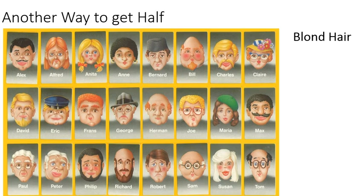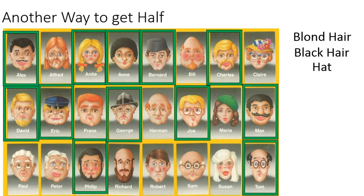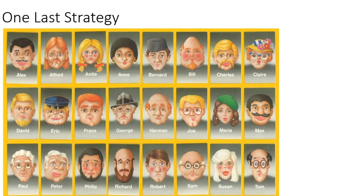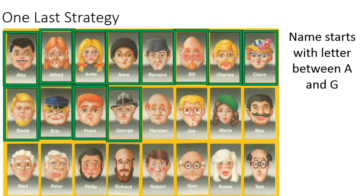Here's another combination: blonde hair gives 5, black hair brings it to 10, and a hat makes it 12 — though there's actually a third hat with Claire, so that comes to 13, which is still pretty close. So you can use this strategy for making groups of 12. Another quick approach is to use names that start with the letters A through G — that's a way to reduce it down quickly without worrying about any other characteristics.